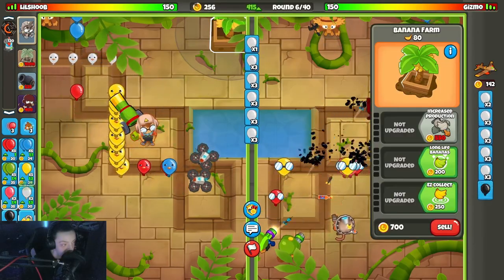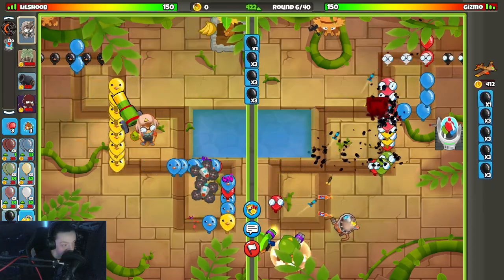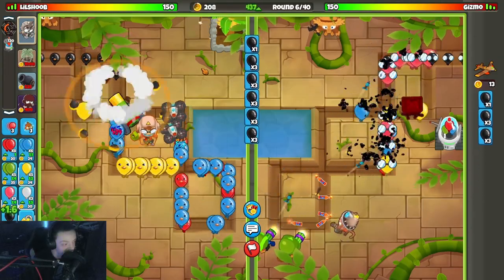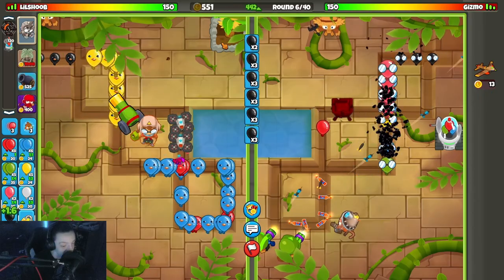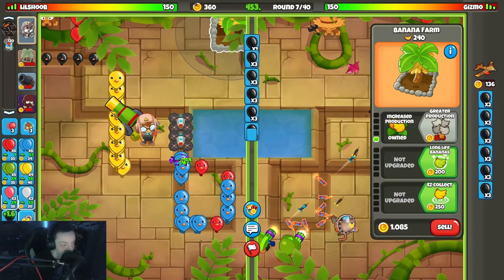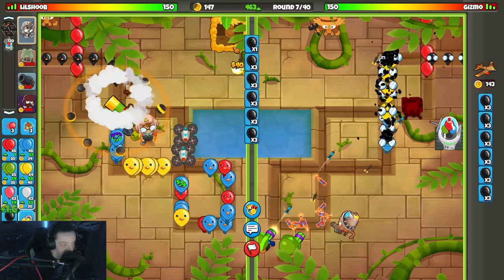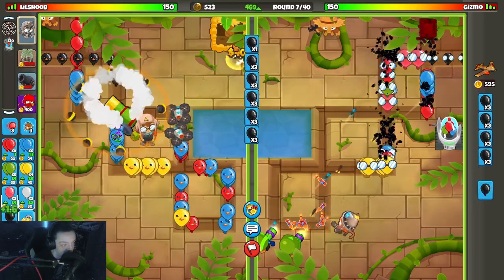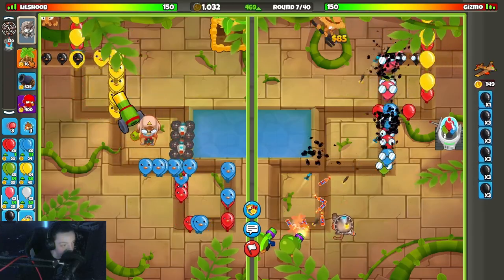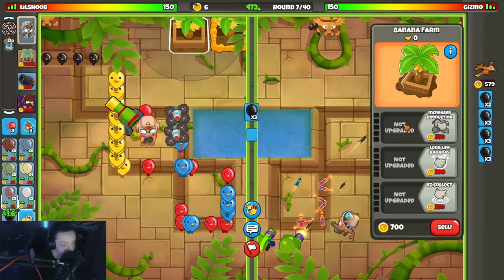Go for a farm upgrade then a bunch of yellows I think. One more banana — no, damn it, okay we're broke. Oh, double dartling. He might actually be fine with yellows, I don't even think I want to try it. Double dartling should be fine, not even gonna try. Upgrade my farm. Let me go for another farm here — trying to get him down real quick this round. There we go, got him down. Eco.